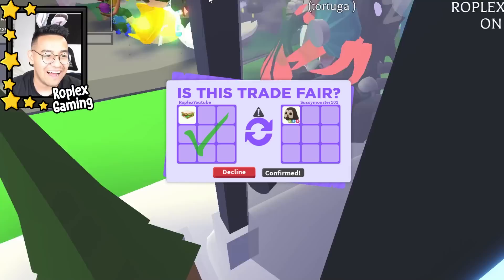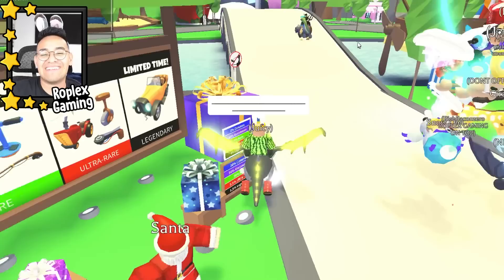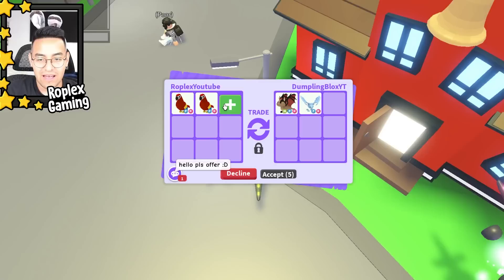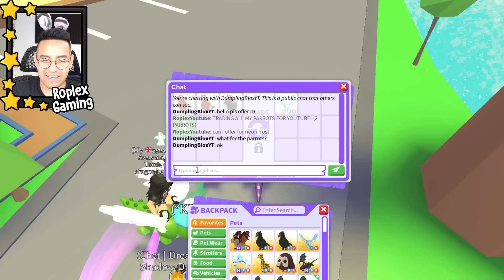He literally stopped typing and just said 'bye.' I knew he wasn't gonna do it. If I had actually gotten that pet, I would have given him the parrots plus all that extra for free. He was definitely bluffing the whole time.